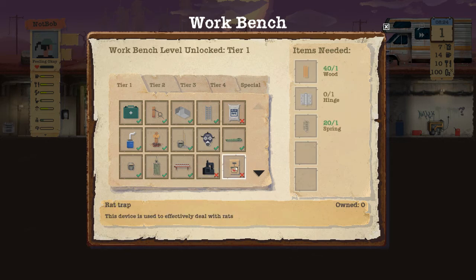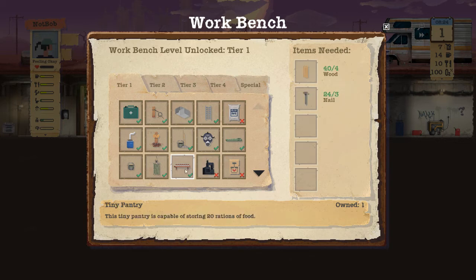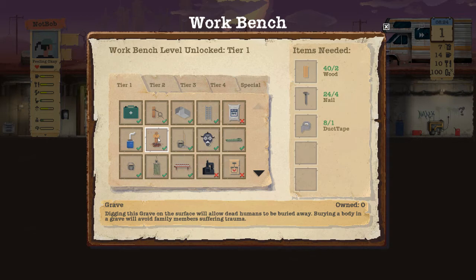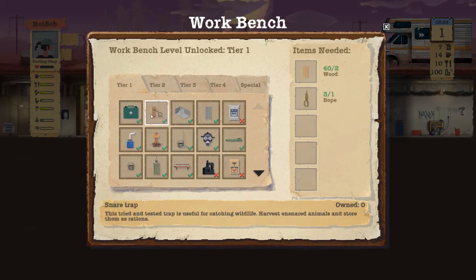Looking through craftables: rat trap, incinerator to destroy excess items, tiny pantry — 20 rations of food. Bucket toilet — who doesn't love going in a bucket! Small water butt, a grave — oh no. Digging a grave on the surface allows dead humans to be buried; burying a body avoids family members suffering trauma. Gas mask, sleeping bag, metal ladder to move between levels, shelter room — you know what, let's build a room!